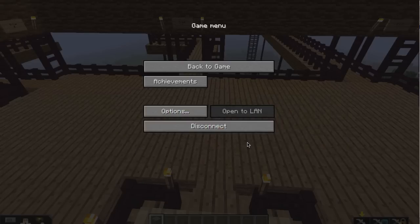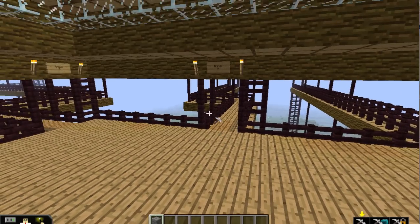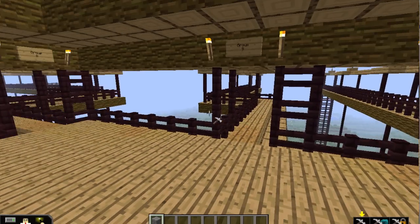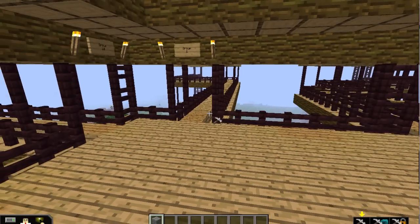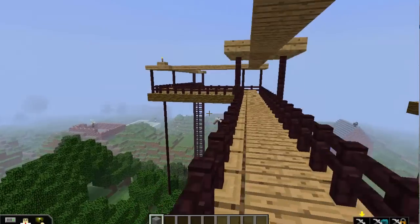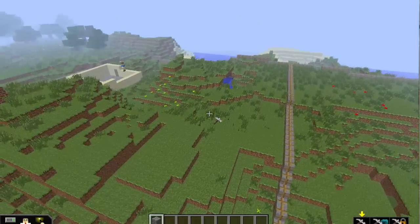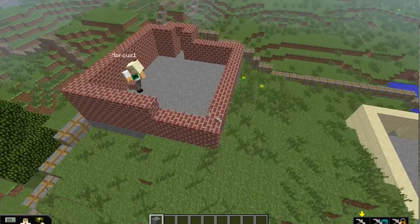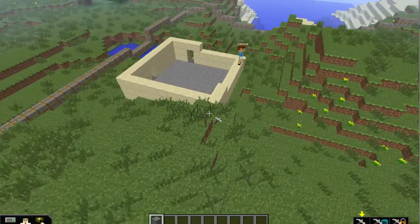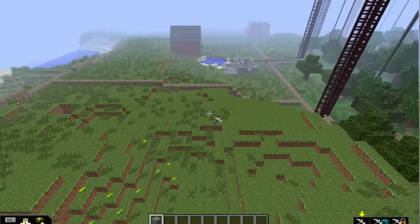Parents will be coming in later to see the results. This is Ecosystem Junction where we started our world, and they're working in groups of two. They can choose to either work on solo houses or a house together. Most kids are building their own house. There's one group with two houses here, and we'll check in on their progress. We're still in our first hour.